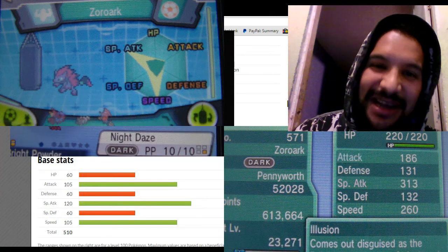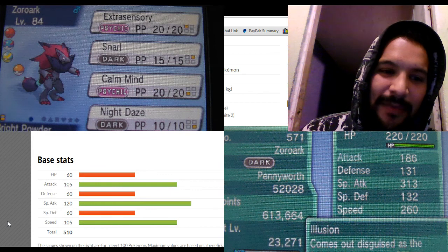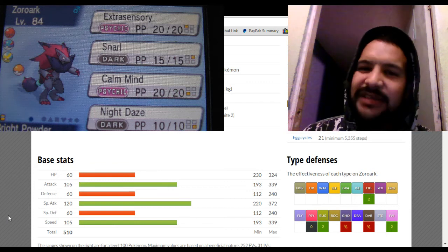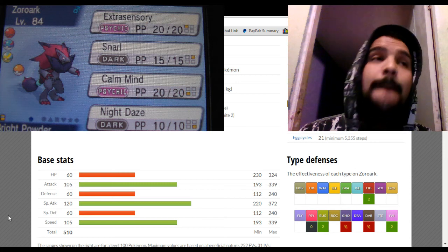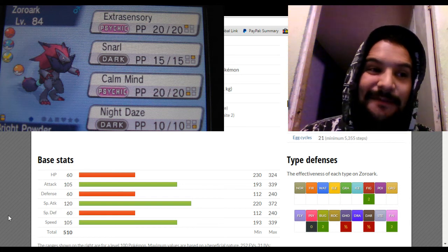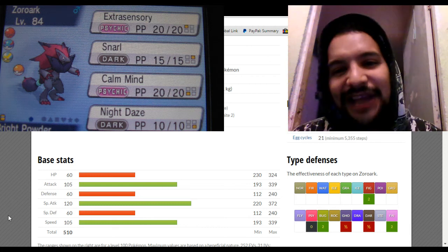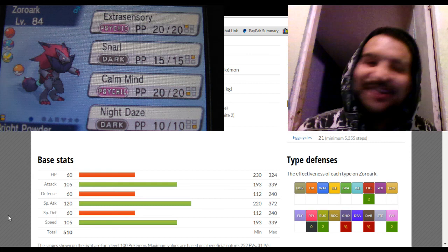The Zoroark I'm giving you is Modest nature. The moveset I chose: egg move Extra Sensory, STAB move Snarl, and Night Daze — which I believe has a 30% chance of lowering accuracy. This makes Zoroark even more dangerous, because there's nothing worse than missing an attack during a double battle. You can punish your opponent so badly by dropping their accuracy. I like the hacks — I like the idea of my opponent missing and just getting wrecked on top of it.